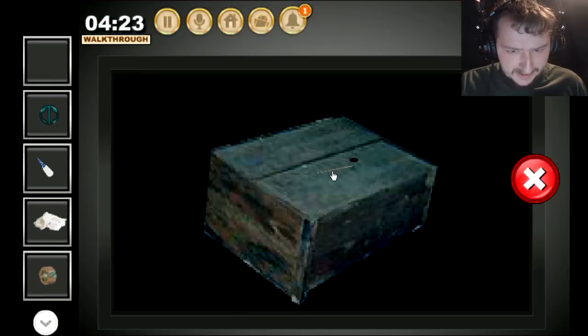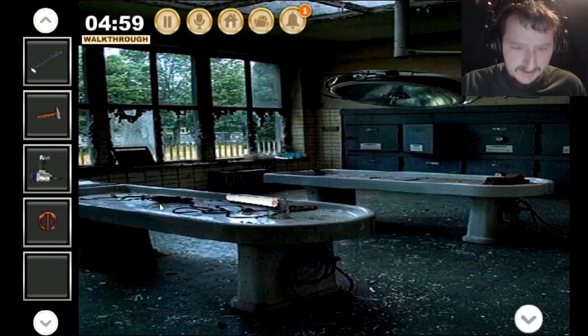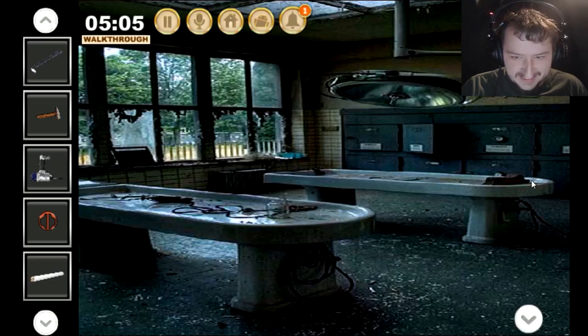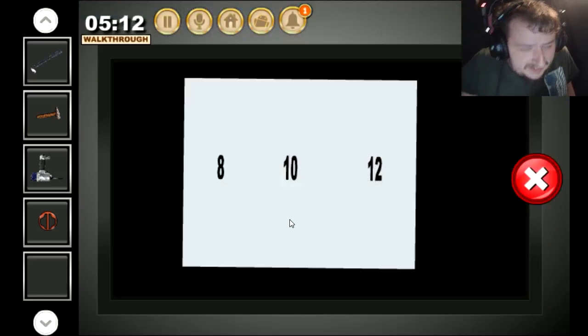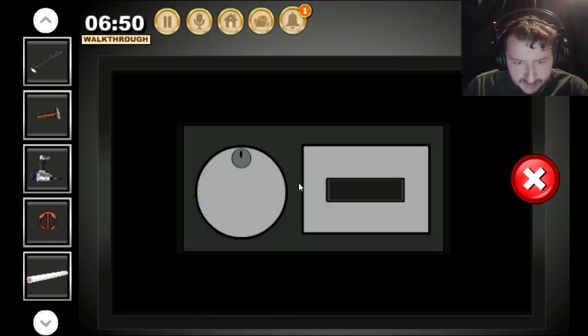Do I need to get like a crowbar or something? I got a drill and another piece. It's gonna be one of these kind of games where I just have to collect as much random crap as I can and try using it on everything. 8, 10, 12 — okay, well that's a combination for something. Nail puller works here.